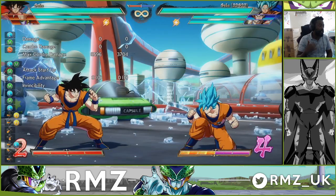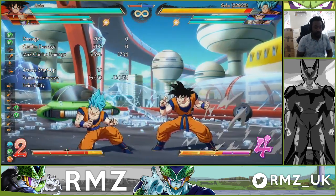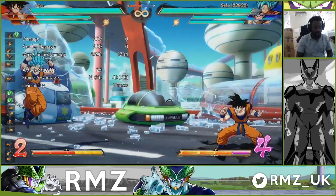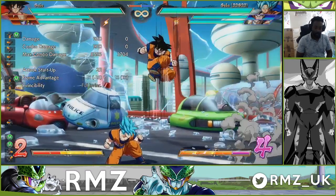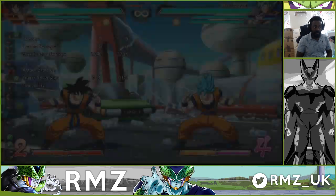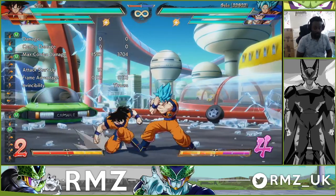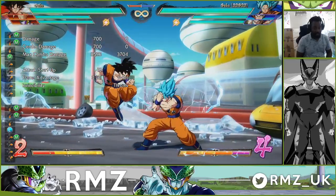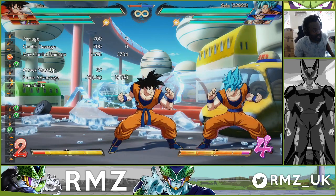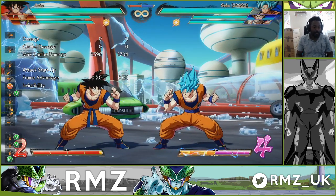That's probably the biggest change base Goku received. Obviously there are other changes with 2M and buttons, and JM, but the ones that really matter to me and my team are his ability to do this — because it's very unsafe on block. If you do it on block it's minus 21, so unless you're trying to do a mix-up where someone's gonna die, or you have an assist or something, you gotta choose very wisely with what you decide to do here.